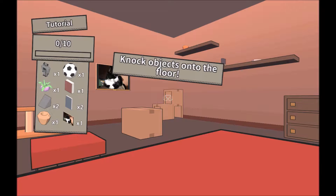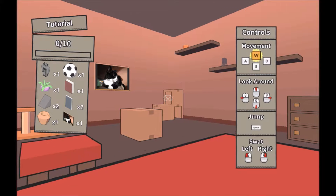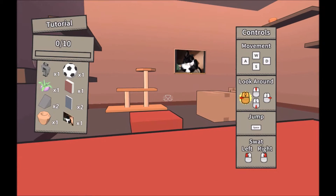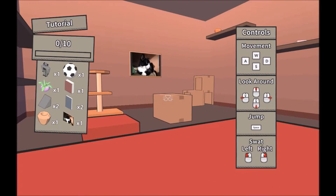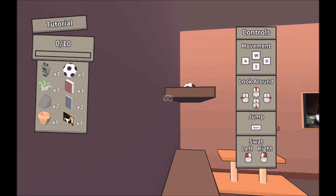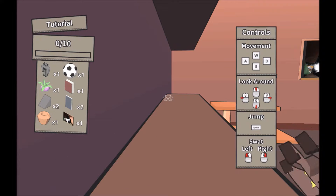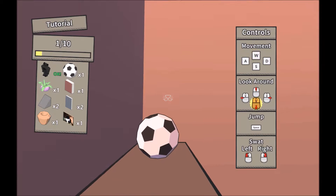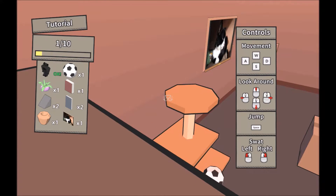As a quick overview of the controls in Cat Lateral Damage: to move, the player uses the A, W, D, S keys; to look around, the mouse is used; to swipe left or right, the player must right or left click the mouse; and to jump, the spacebar is pressed. Considering the goal of the game is to take down as many objects as possible in a specific amount of time, the focus of the game is clearly placed on destruction, thus superimposing a specific kind of image of cats onto the player.